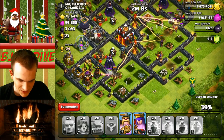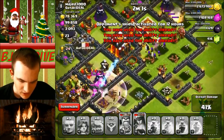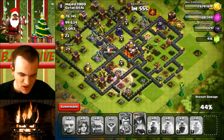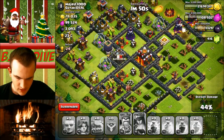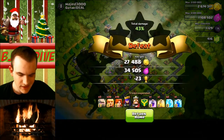Oh, lightning spell! They're getting wrecked by the clan castle troops — I should have brought some to take care of those. Inferno Towers are doing too much work. Splash damage OP. I think we can still get a one-star here if we're lucky. We're on the town hall. I'm going to use my queen's ability. Oh, we're not on the town hall — no! She's attacking the Inferno Towers instead. The Eagle Artillery is going to take us out. 44% — we're going to suck it up. Not good.